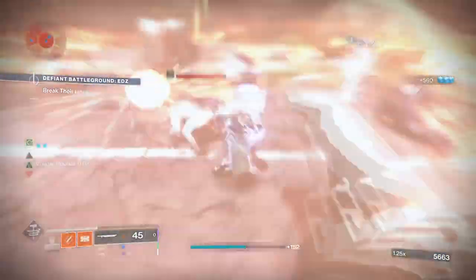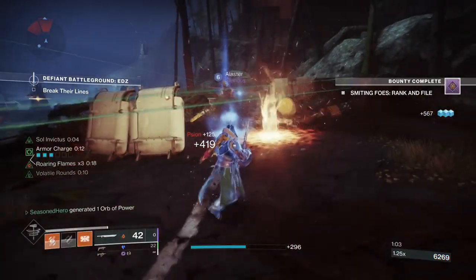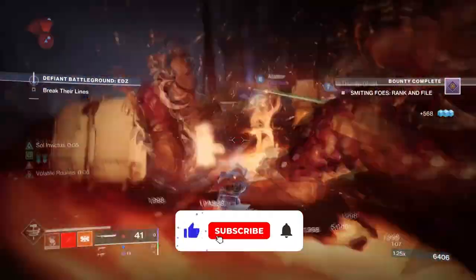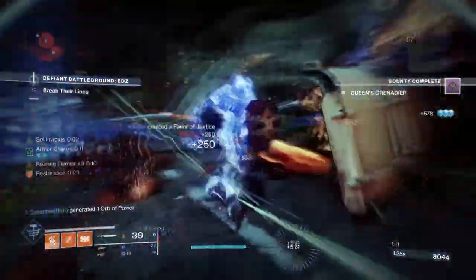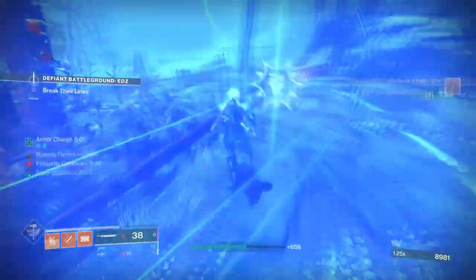Hello everyone and welcome back. In today's off-meta build, we're going to be covering the Throne Cleaver Titan Sword which has made a comeback with some brand new perk rolls. I found that the weapon can get both Tireless Blade and Incandescent on it, which got me thinking: what would happen if we combined this combo with Firebolt Grenades and Stronghold together?